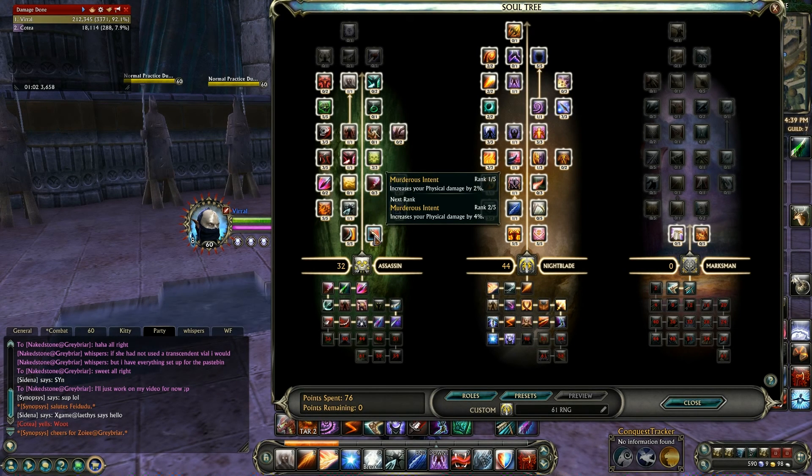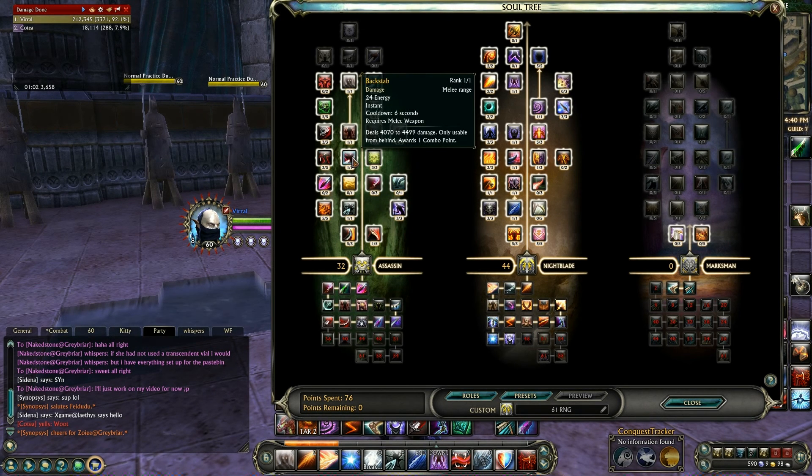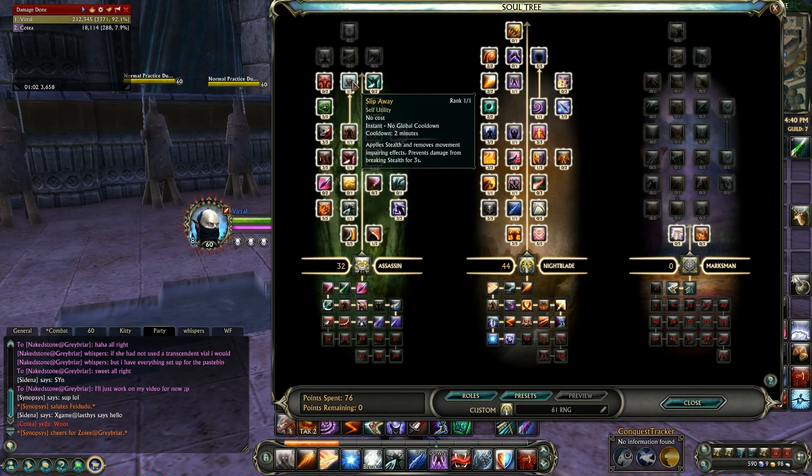For Assassin, you're going to want: 1/5 in Murderous Intent, 5/5 in Ruthlessness, 5/5 in Magnified Pain, 1/1 in Puncture, 3/3 in Cloak and Dagger, 3/5 in Cruel Vengeance, 1/1 in Black Stat, 3/3 in Poison Potency, 1/1 in Improved Stealth, 3/3 in Serrated Blades, 5/5 in Poison Mastery, and lastly 1/1 in Slip Away.